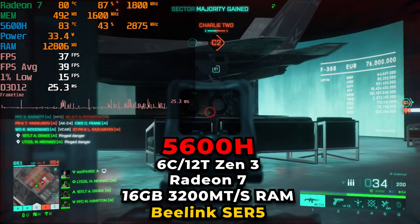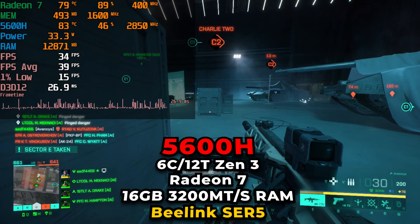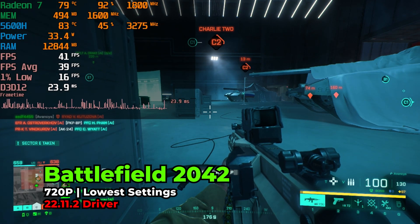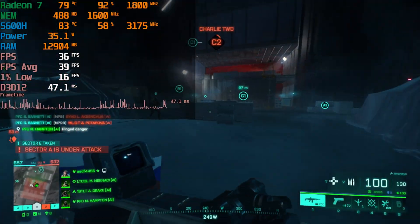Hey there guys, today we're taking a look at Battlefield 2042 running on the AMD Ryzen 5 5600H, and this is running on the Beelink SCR5 Mini PC. The game is currently running at 720p with the lowest in-game graphics settings, because using anything higher than 720p is absolutely brutal when it comes to performance.